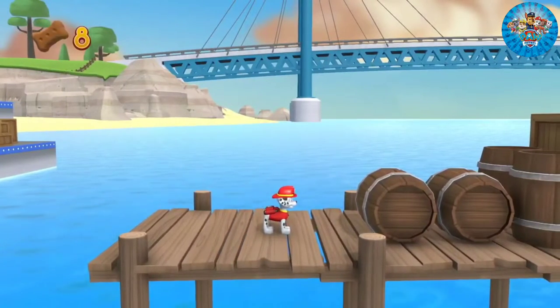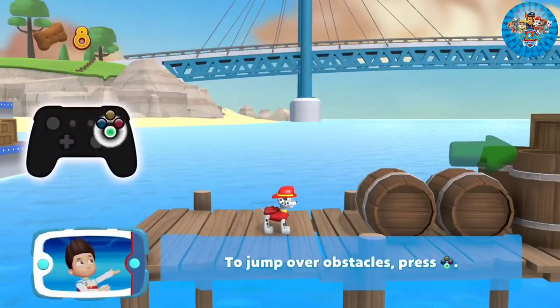To jump over obstacles, press the A button.